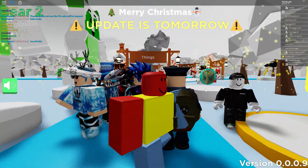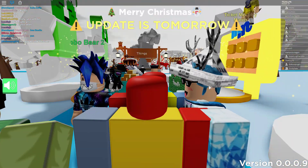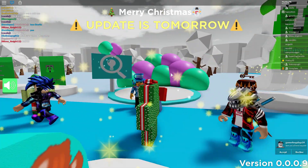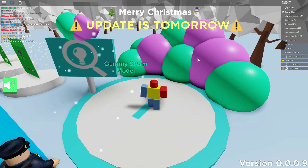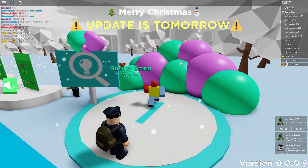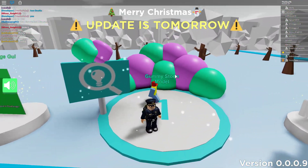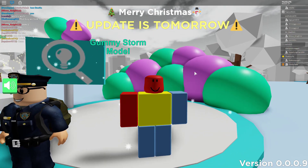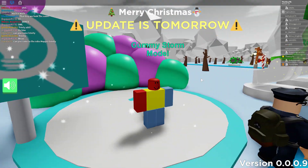Secret number three is one of my favorites: the Gummy Storm. We have a Gummy Storm model in the leaks, which strongly suggests it's coming either in this update or the next one. We already have the Honey Storm, and now we're getting the Gummy Storm. The only thing we're missing at that point would be a Ticket Storm, which would be crazy overpowered. The Gummy Storm is another free way to get gumdrops, and gumdrops give you free honey — so it's just a really great addition.